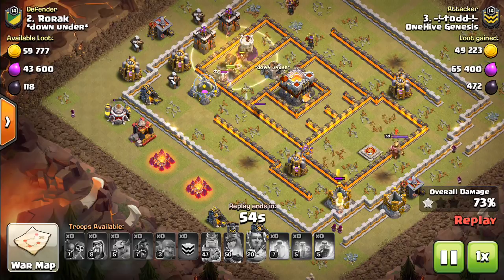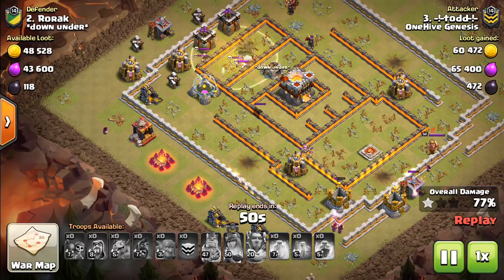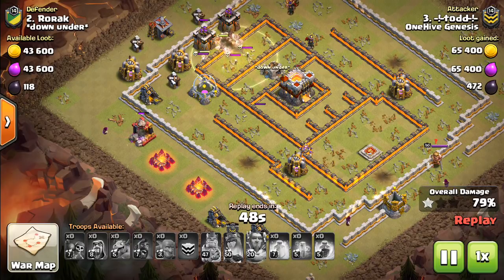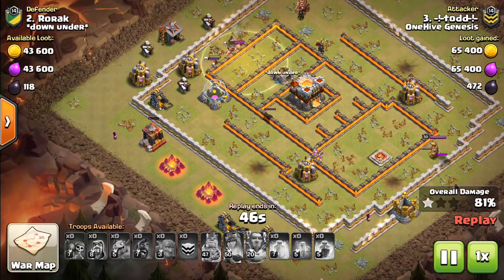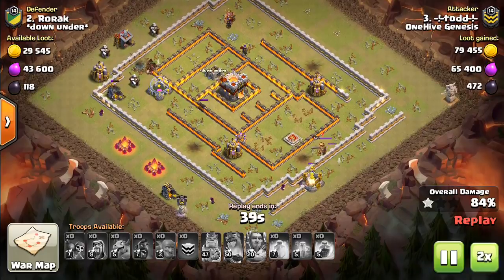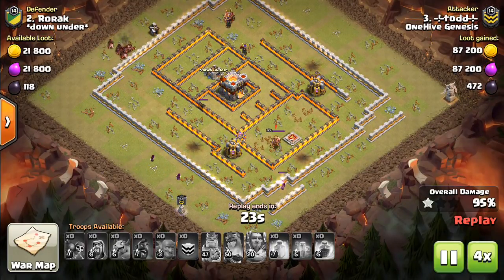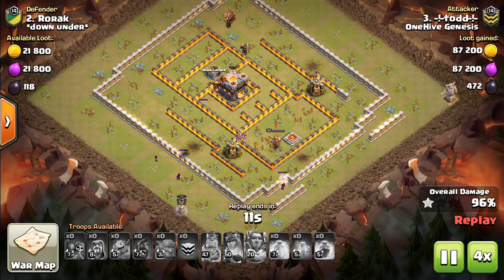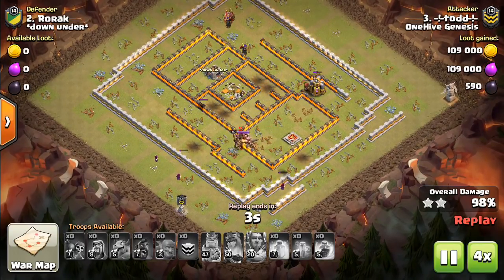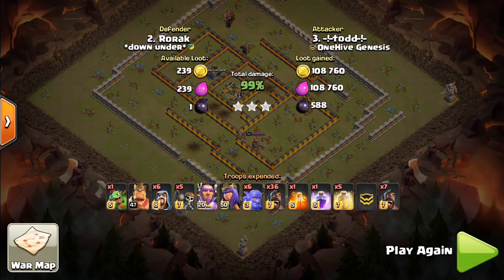So if you're looking to use Hogs and you have those maxed out Hogs, look to do it on anti-two-star bases that don't have a strong defensive presence in the core. Some bases are just loaded with Inferno Towers, Giant Bombs, and Teslas — unless you can get a kill squad in there, it's going to be very difficult to take it out with Hogs. But bases like these are very susceptible. You can see how many Hogs he has left at the end of the attack — a nice hit by Todd. It hits all these giant bombs that ended up being in the core. Moving on, we have some 10v10s to show.